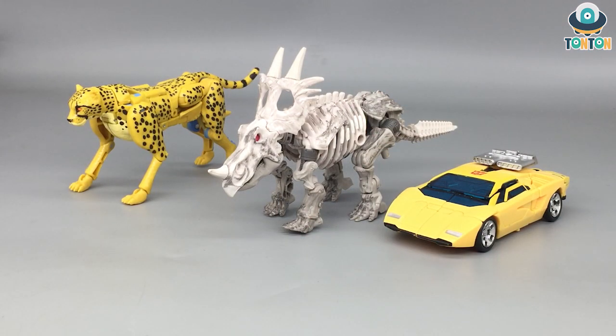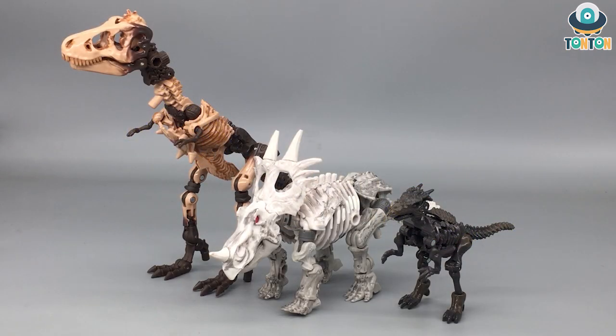Here's the size comparison between Deluxe Class Sunstreaker and Deluxe Class Cheetor — the alternate beast mode gets a little bit of height, but I think they're equally matched to other beast modes like Cheetor. Comparing to the other two Fossilizers, Paleotrex is a T-Rex so he still towers over these two. What surprised me is that the beast mode of Raptor Knight and Vertebrak share the same height, probably because he's a four-legged dinosaur.